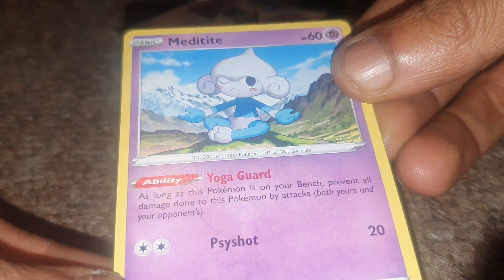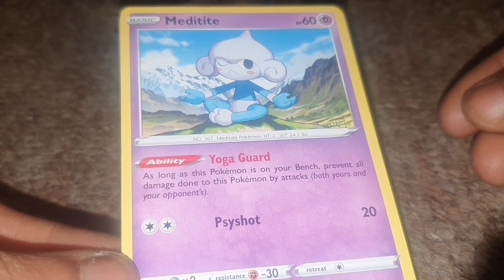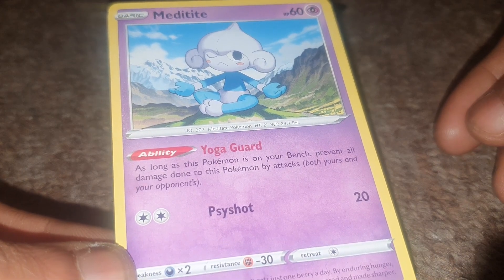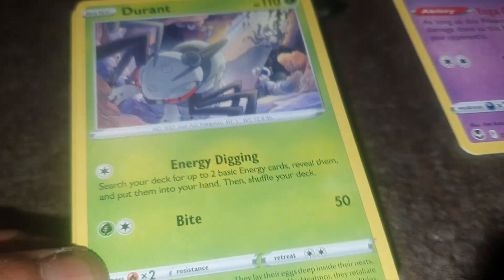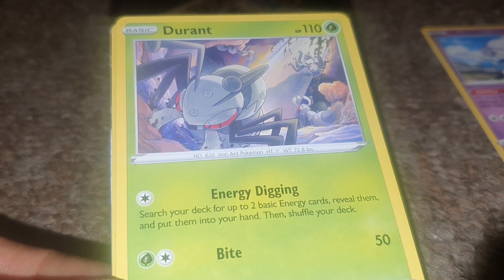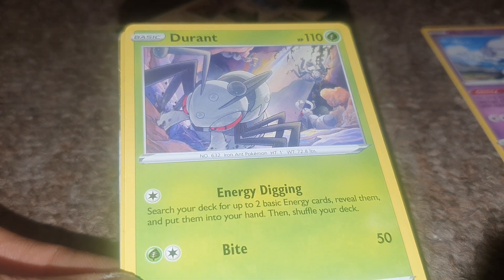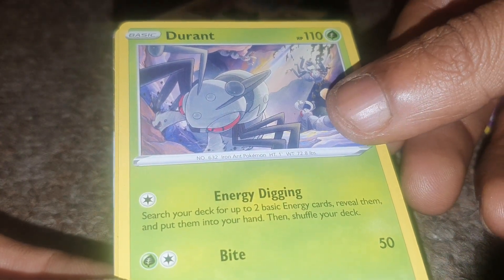We're off to a good start guys, we've got a green and white coat card. First card for today is none other than a Meditate, having an ability of Yoga Guard — as long as this Pokemon is on your bench, prevent all damage done to this Pokemon by attacks, both yours and your opponent's. It has a move of Psyshot, a Dex entry of 307 being a Meditate Pokemon with 60 health points, of course being a Psychic type. We're followed up by Durant, which is a Pokemon I don't generally like but I do like to play competitively because it can be very useful if you have certain additions of this card. There's 110 health points, being a Leaf type Pokemon with a Dex entry of 632 being an Iron Ant Pokemon, having a move of Energy Digging and a move of Bite.